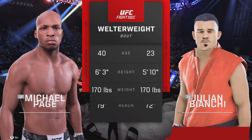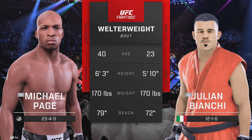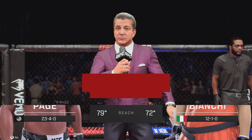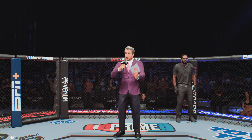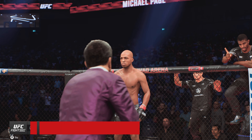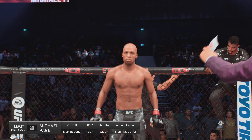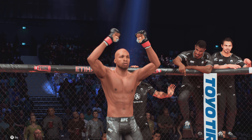Our tale of the cake for this welterweight fight. Here once more is Bruce Buffer. Ladies and gentlemen, this fight is three rounds of the UFC welterweight division. Introducing first, fighting out of the blue corner, Bianchi. And now his opponent, fighting out of the red corner, Michael Mena-Page.